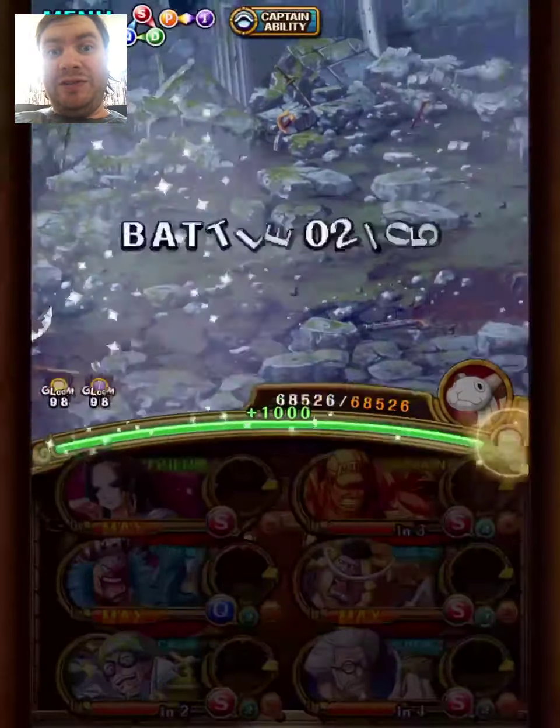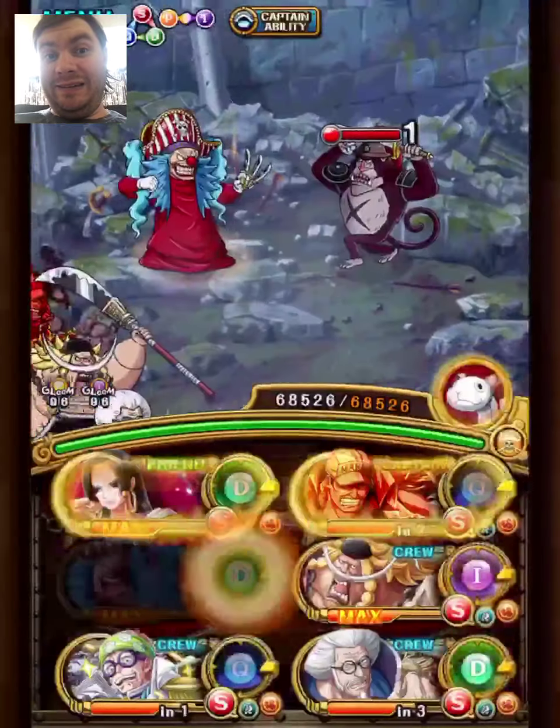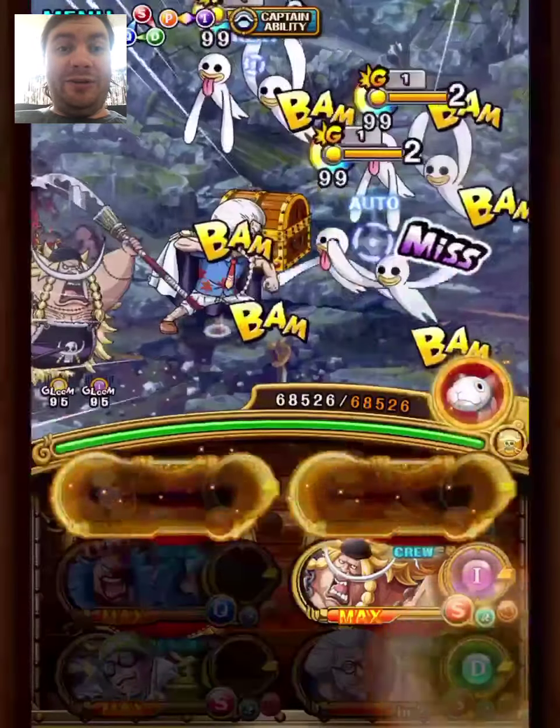One thing to think about when using both of them is to keep a bit of an eye out for orbs. The good thing is that the first stage you are guaranteed to get 6 strength DEX quick orbs, but Buggy needs a total of 10 and Mihawk needs a total of 12, so just try and keep an eye out on it if you get very bad luck or something.